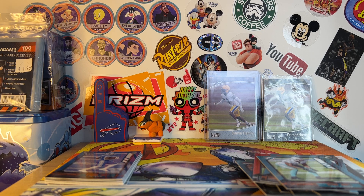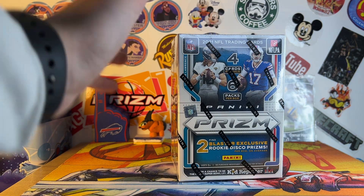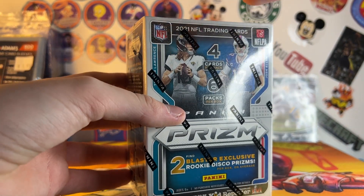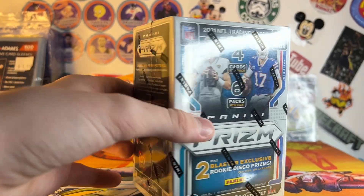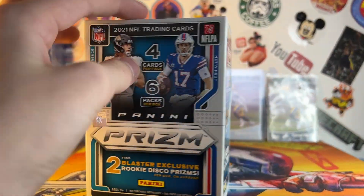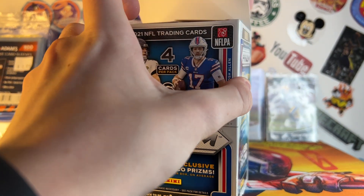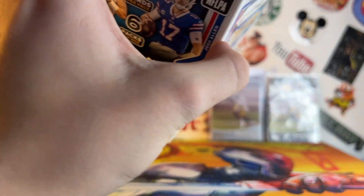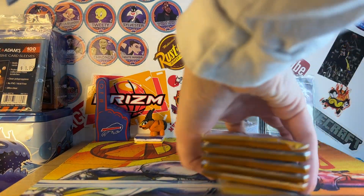I'm going to sleeve everything up and then be back with Prism. Got everything sleeved up — that was a pretty decent hanger box of Playbook, considering it was on sale for like $10. Now we got Prism. There are six packs with four cards each, so that's 24 cards. There are two rookie discos in each box which, considering they're rookies, is better than you'd expect from most retail boxes. And then you get one silver in each. I don't think I've opened a Prism Blaster before — this might be my first.